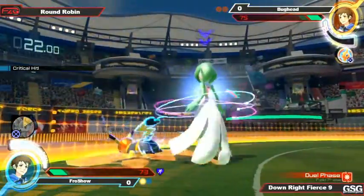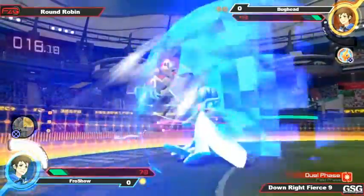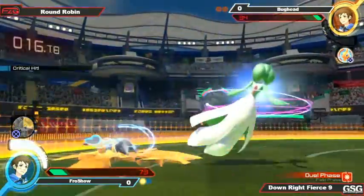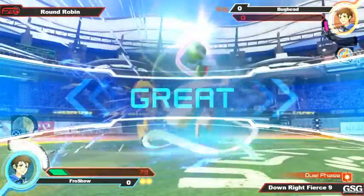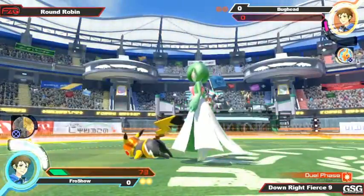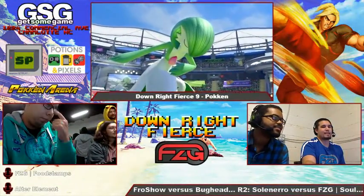He goes for a reset — this could be bad. He goes for the 2x. The 2x went through the synergy burst. And Frosho still has his burst, but he doesn't even need it. Frosho ends up taking game one.